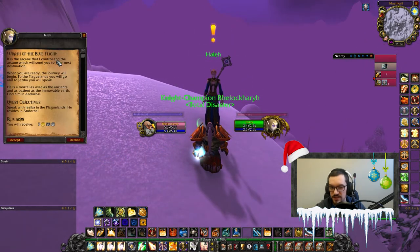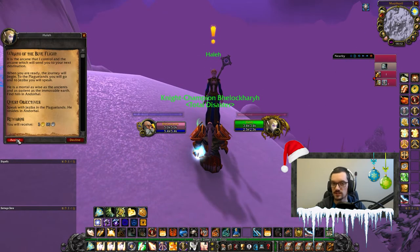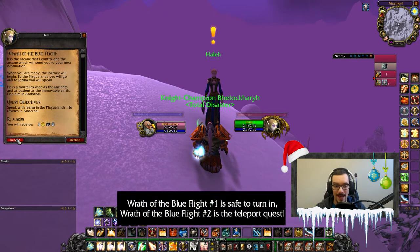Then you just talk to the NPC and he will give you the quest Wrath of the Blue Flight. Turn that one in and you are basically done. At this point the following quest is the teleport.